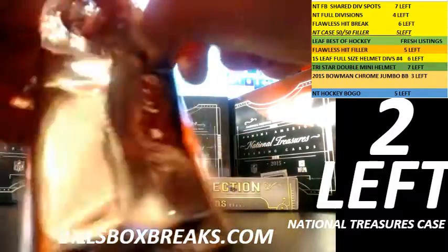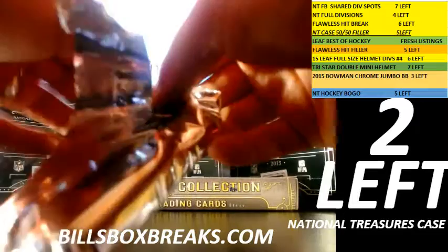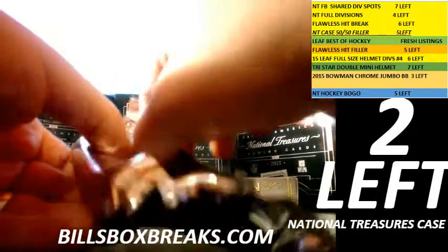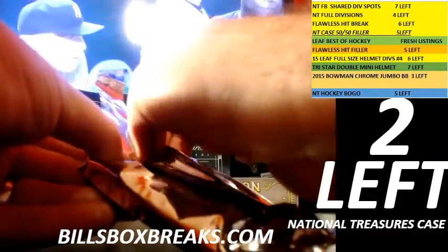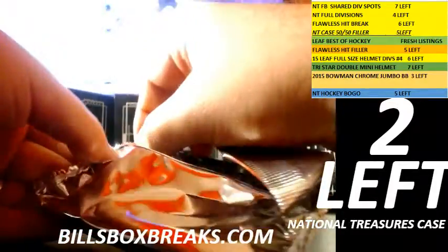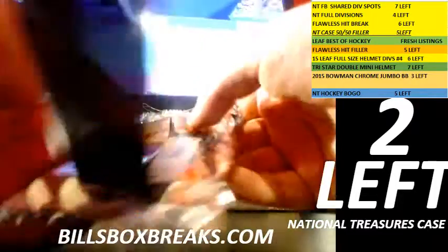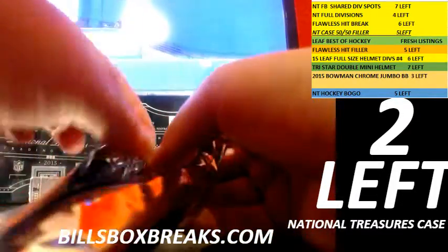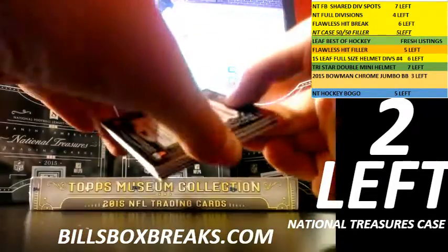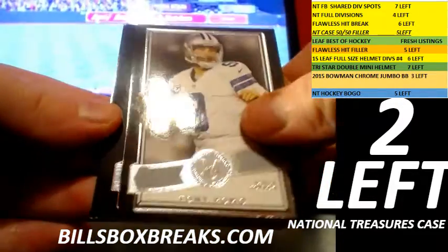Mini-box number 3 — sticky pack. Let's try the other side. There we go, very careful. Alright, first one: got Matt Ryan, followed by Tony Romo, and Ty Montgomery.